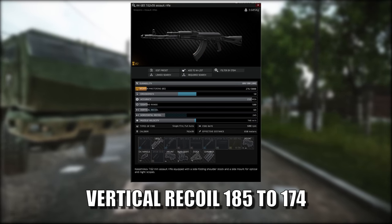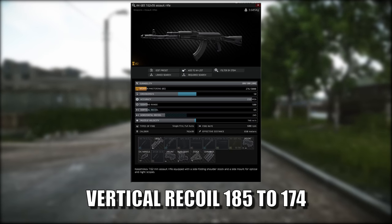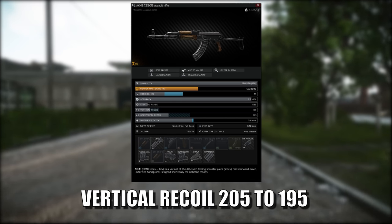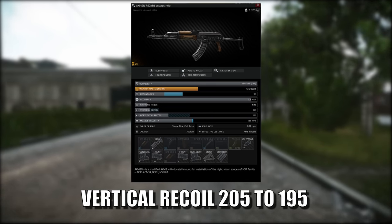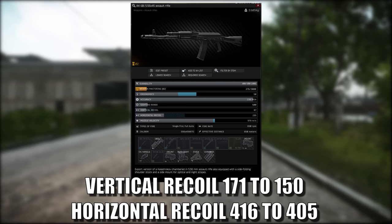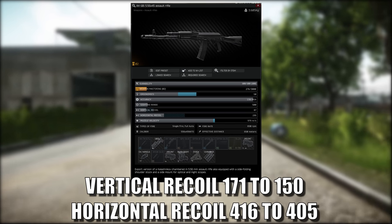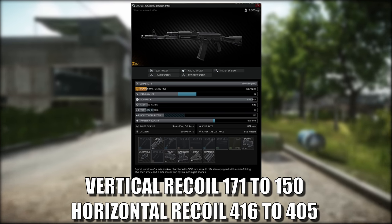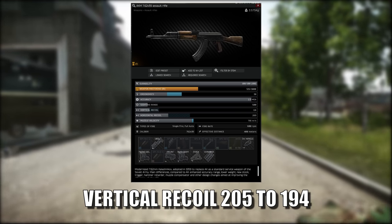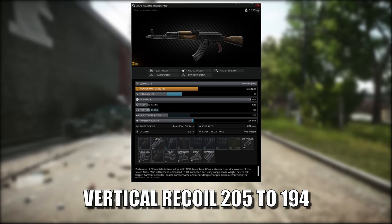The AK-105 vertical recoil has changed from 206 to 193. The AK101 vertical recoil has changed from 171 to 150, and horizontal recoil has changed from 416 to 405. The AKM vertical recoil has changed from 205 down to 194.